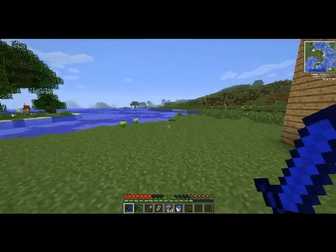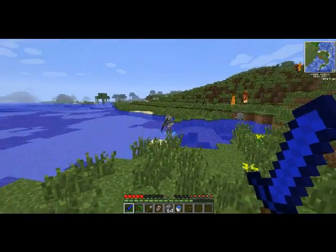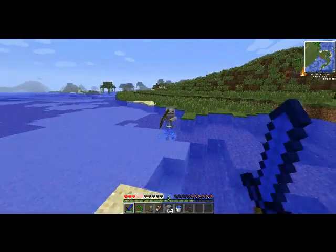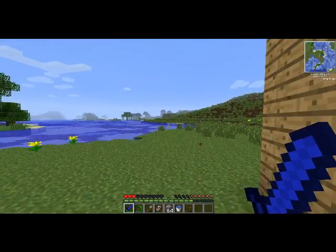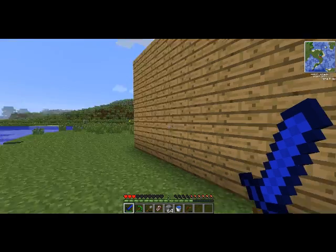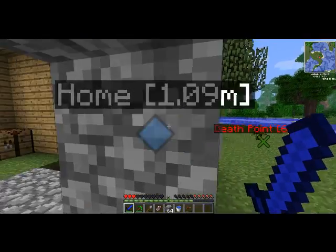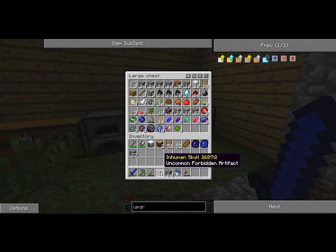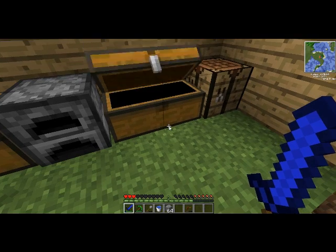Let's try going this way — I see another swamp over here. Skeletons in the water — this may be an issue. You know what? I'm going to run away now. As soon as they get out of the water they should light themselves on fire — and there goes one. I think I got some sort of a thaumic artifact, though. You need a human skull — cool. Do I have any more food? I have some bread, that's it.